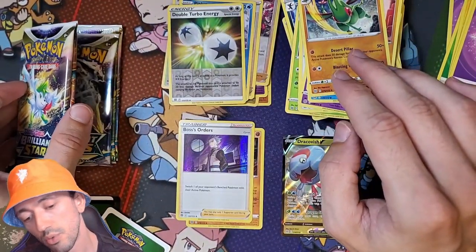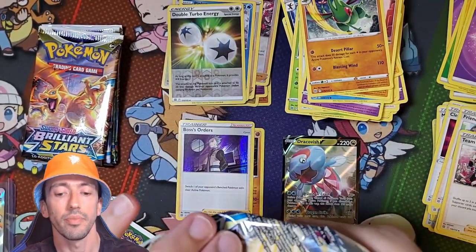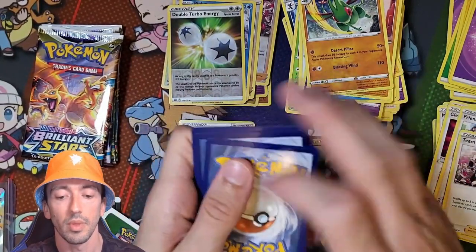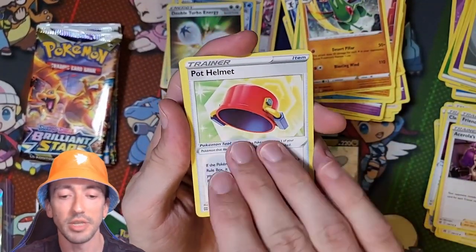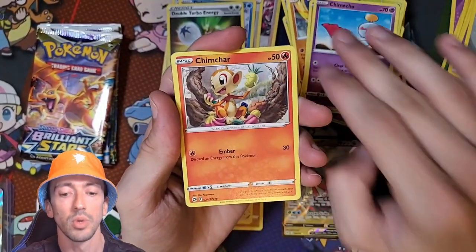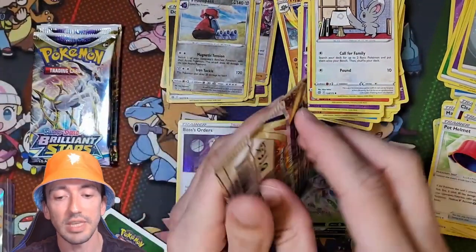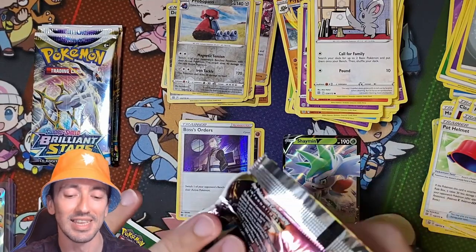Right, what have we got left? Five packs. We've got a Black Code. We've got Metal Energy, Ace Trainer's Premonition, Pot Helmet, Exeggutor, Corphish, Gulpin, Chimecho, Chimchar, Minccino, Reverse Holo Probopass, and Shaymin V. So we've got two V cards so far. They're not a patch on Japanese booster boxes, are they? They're really not.